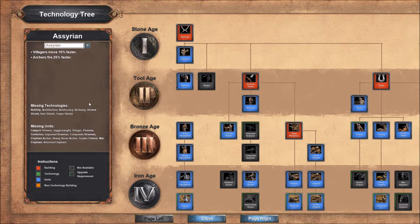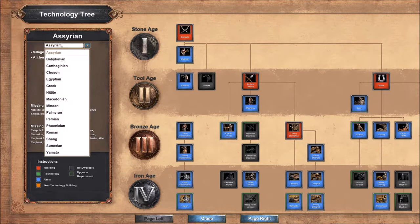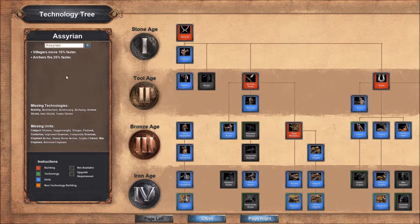Welcome to Age of Empires Definitive Edition. We are here with a civilization overview, and the first civilization we are going to look at is the Assyrians. In this overview we are going to first look at the technology tree, then look at some examples in action of things we notice in the technology tree, and finally look at where we can find the Assyrians in the campaign.